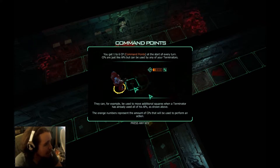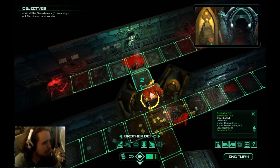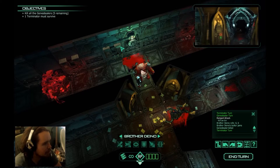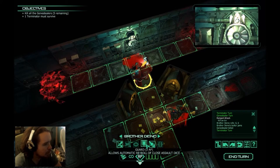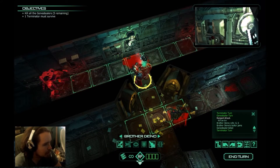You get one to six CP command points at the start of every turn. CPs are just like APs but can be used on any of your Terminators — they can be used to move additional squares when a Terminator has already used all of his APs. The orange numbers represent the amount of CPs that will be used to perform an action. Okay, I've been wondering what the fuck that was. So we're gonna move you here. God damn it. That's stupid. Unjam. Overwatch. Guard — allows automatic reroll of close assault dice. I guess we'll do guard, because they're about to attack me anyways.